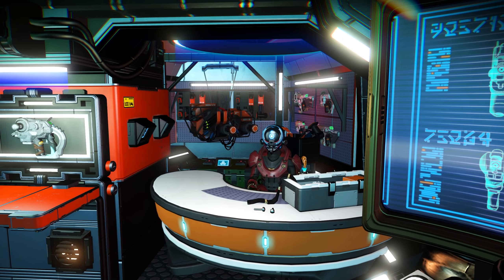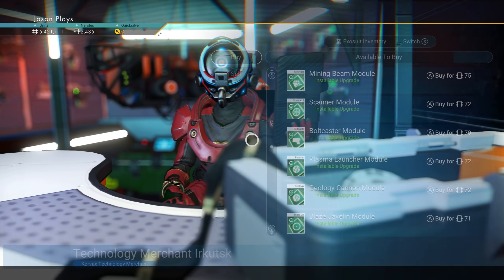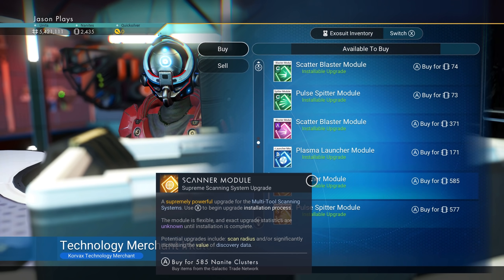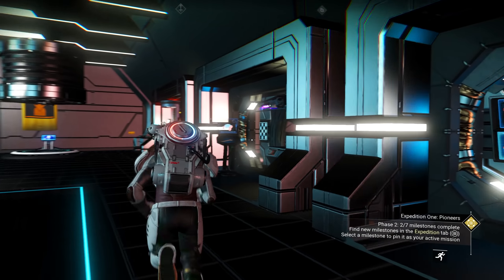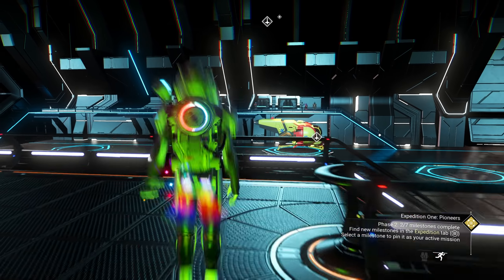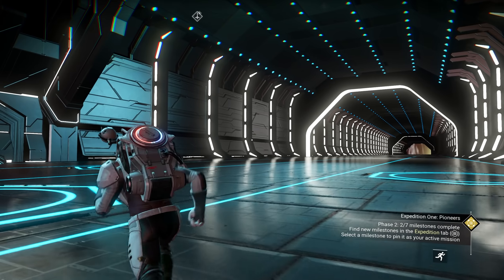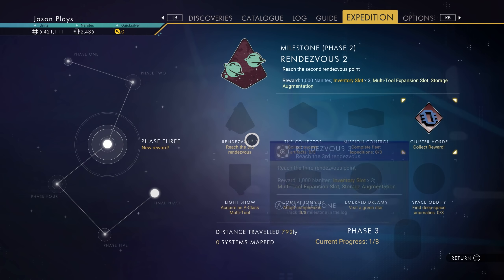You got any cool upgrades for my multi-tool? What do you have? You have a scanner module. My scanner is pretty good. Pulse spitter. Nothing I really want. We're good. We made a ton of nanites. We need to get a hyperdrive module, but I'm okay with it. Oh yeah, we need to accept our reward. Let's do that. Phase three, collect our reward.